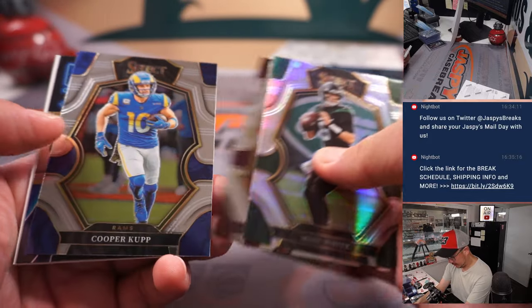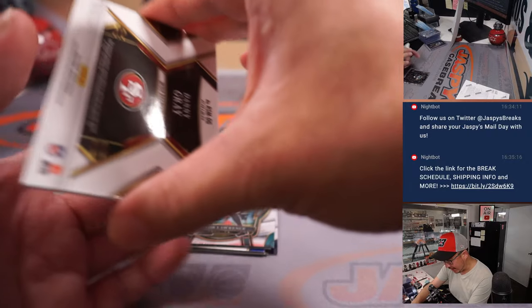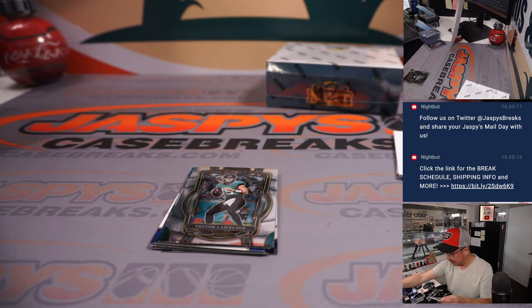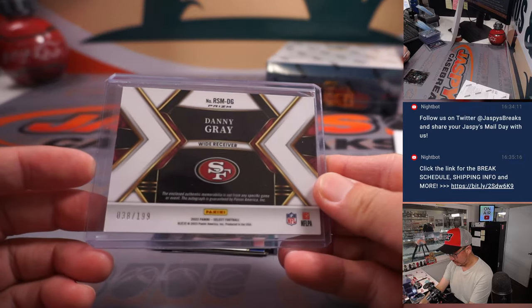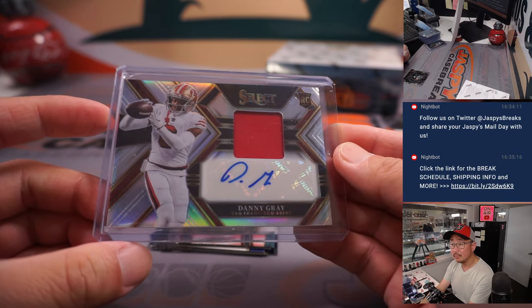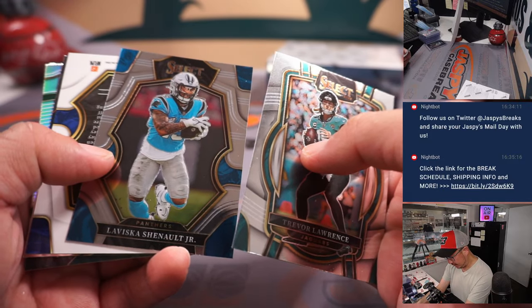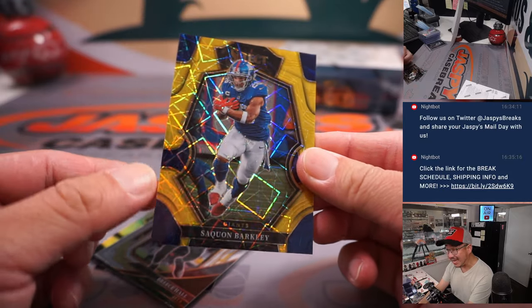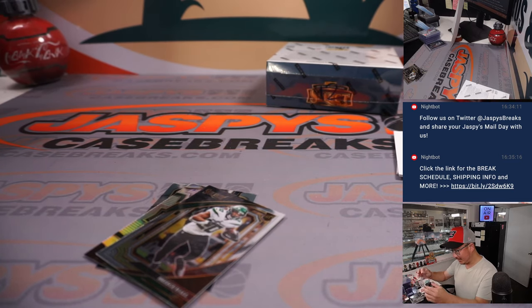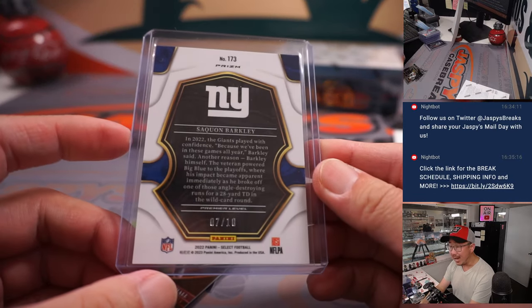Got a Tom Brady tri-color to 249 — that'll be for the Buccaneers, for Douglas. And then we've got a Danny Gray, 38 out of 199 — rookie jersey and autograph. That's a catch — looks good right there. Going to Sean and the Niners. A little bit of top loader dust in there. And then behind Leviska Chenault Jr. is a Saquon Barkley Gold — for the New York Football Giants, going to Douglas. That's 7 out of 10. Nice.